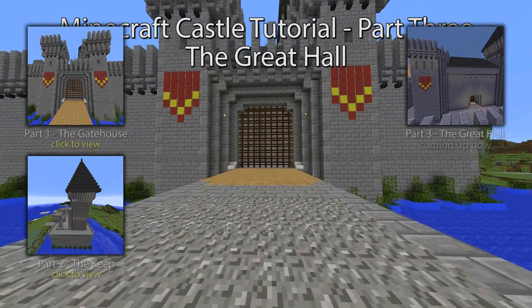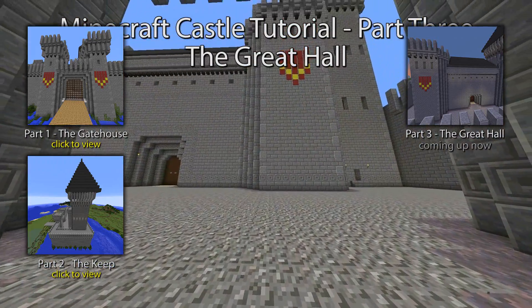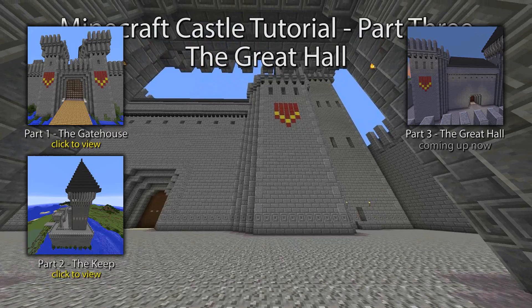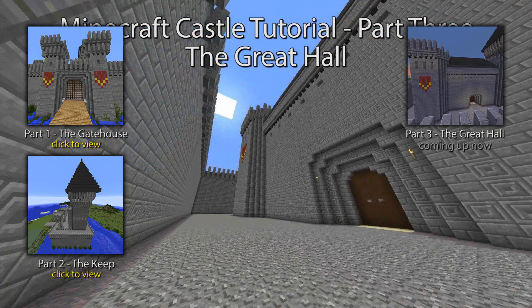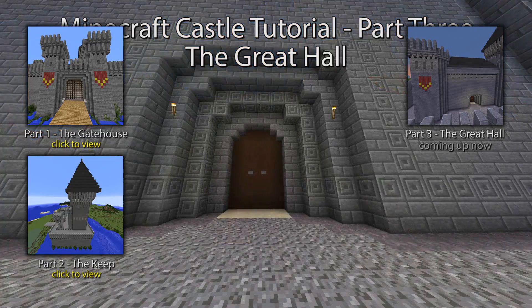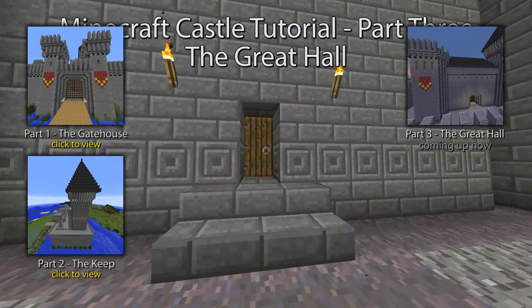In my first two videos in this 4-part tutorial I showed you how to build the gatehouse and the keep. If you haven't seen those videos yet, you really should watch those first. This video covers the building of the Great Hall, the central hub of the castle where all the activity takes place and it's usually the grandest building there.